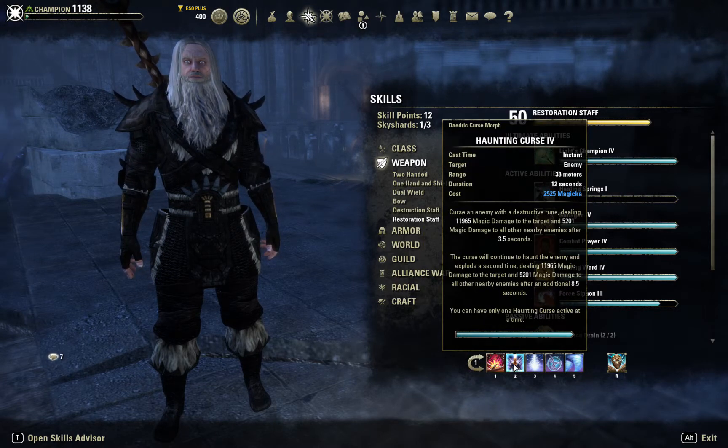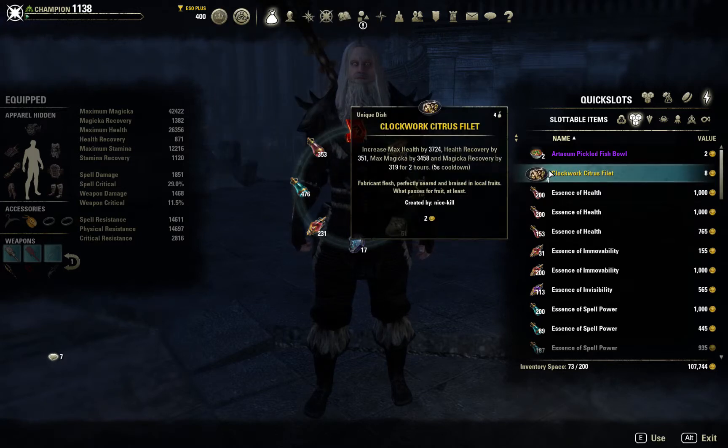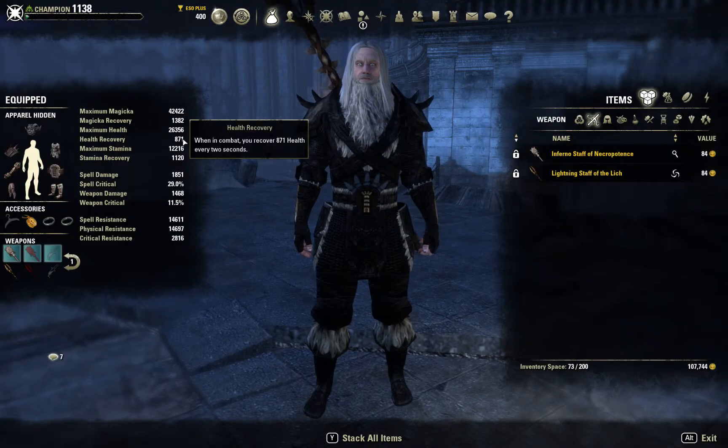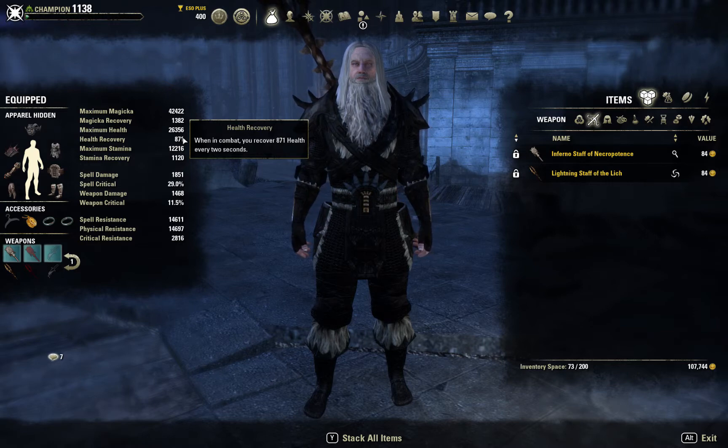As far as major prophecy and spell damage, I'll probably use spell power potions as fuel for this build. Of course, I use the Clockwork Citrus Fillet, which increases my max health, max health recovery, and max magicka by around 34 to 58 — a nice bump all the way around. My health recovery isn't super high, but it's not really low either. It works pretty well, so I've just left it there.